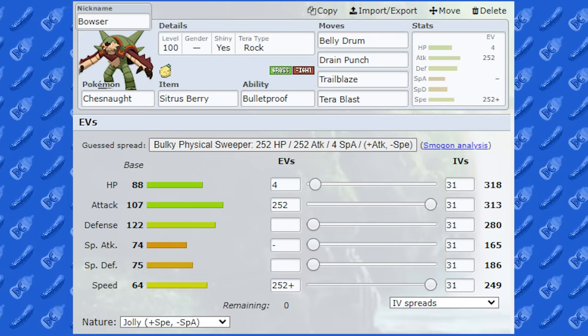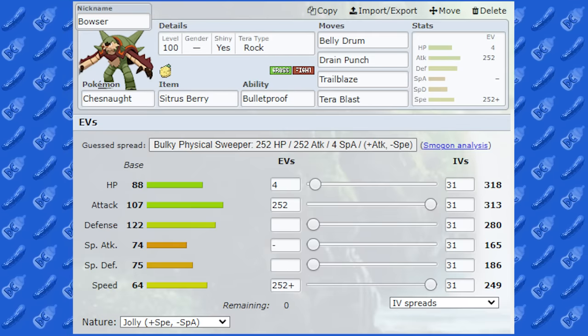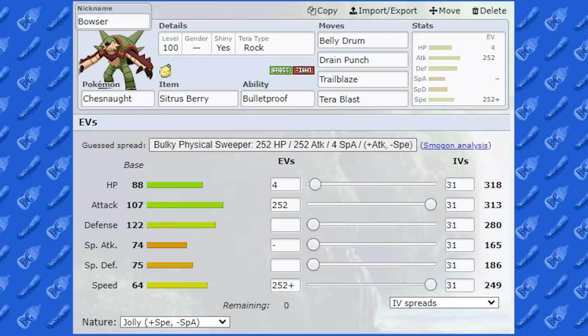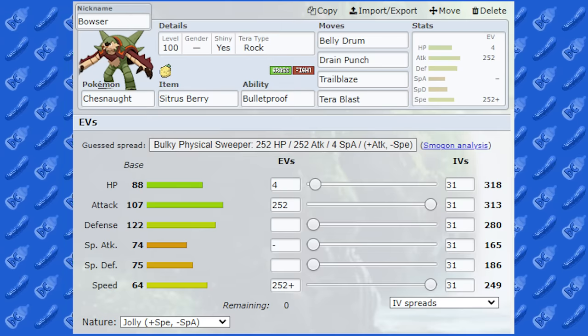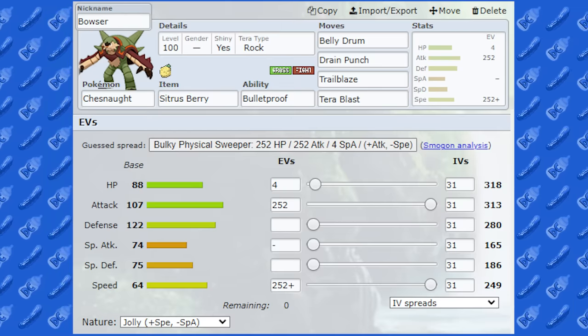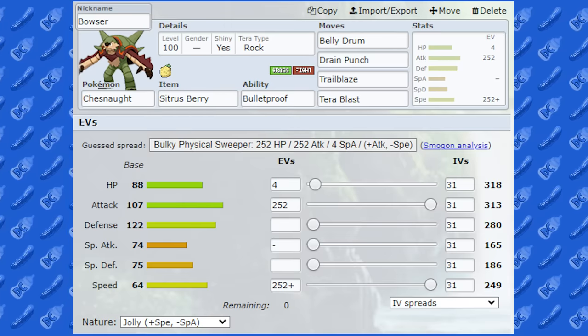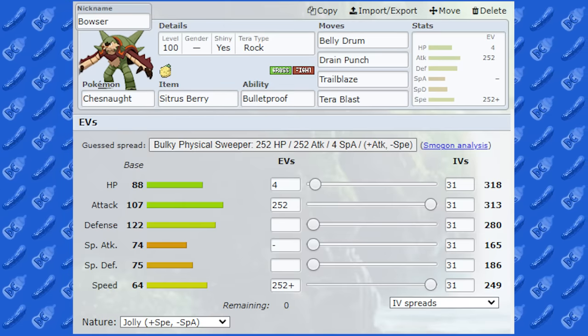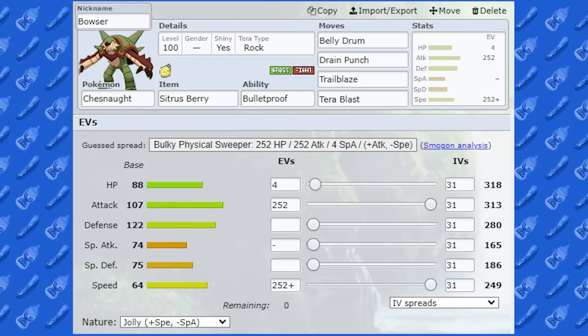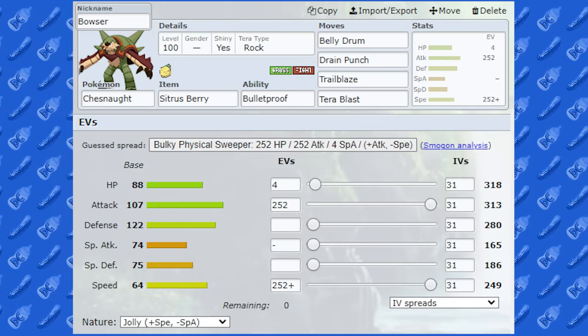Basically, the key here is to swap Chesnaught in against a Pokemon you can handle with Tera Blast Rock, get the Belly Drum off, and then on a swap go for Trailblaze. Once you've got one Trailblaze up, you're usually pretty good. If you can KO the next Pokemon with Trailblaze to get two speed boosts up, that's even better, since it can still get outsped. Anyway, people, that's the Chesnaught sweep — I finally got it. I hope you enjoyed it. Peace out.